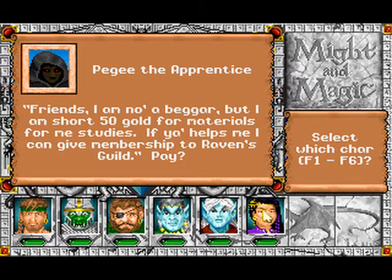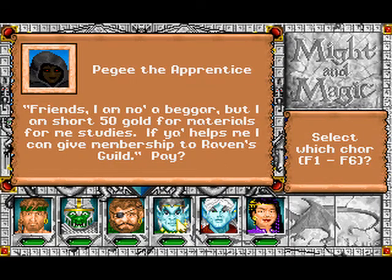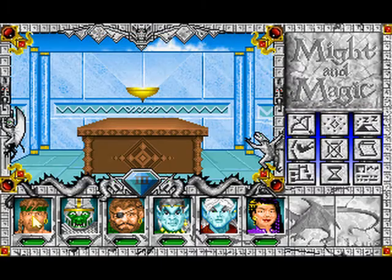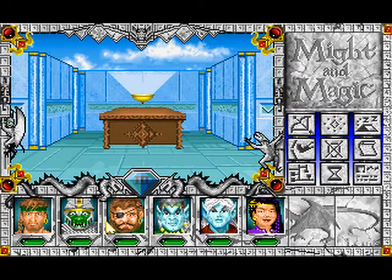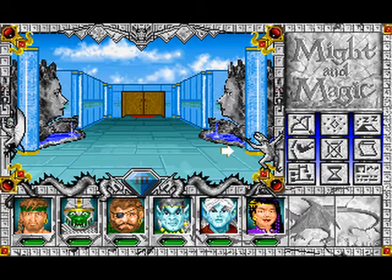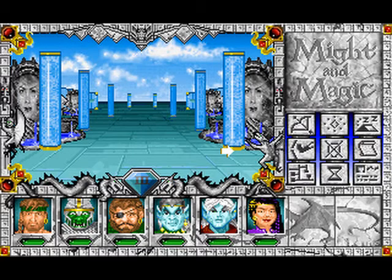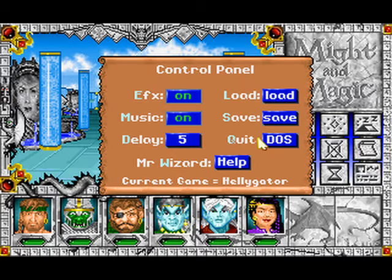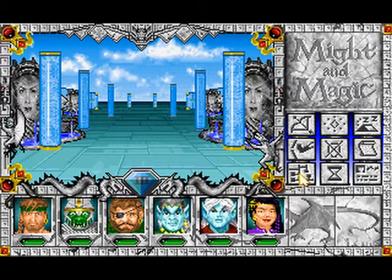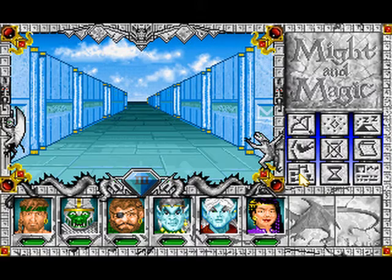Our cleric needs spells, our sorcerer needs spells, and our paladin needs spells — the other three don't need spells. I'm gonna save now, and then we're going to go.